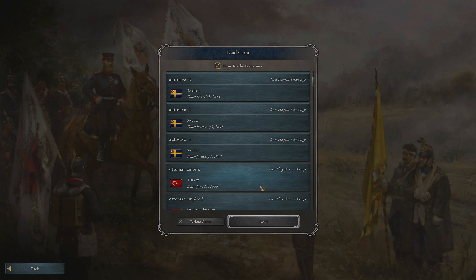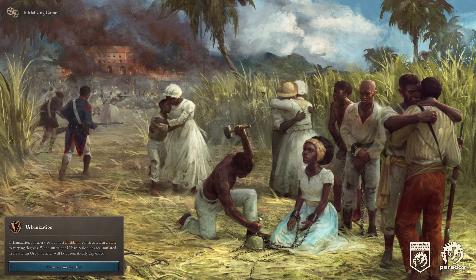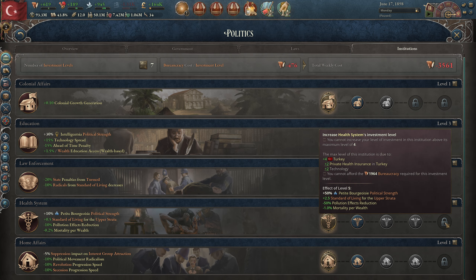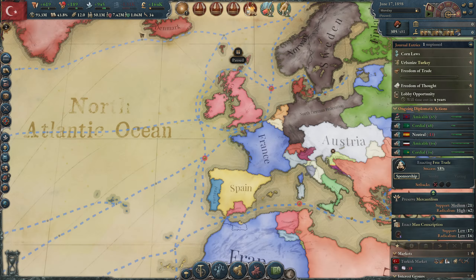Hey everyone, Flying Dutchy here. Welcome back to another episode in our Ottoman run. Something happened when I was on holidays - this is a new episode after a couple of weeks. When I click on load game, the save file is not there. The only save file I have is from 1898. I've checked this many times and I don't know what's going on, but this happens a lot in Victoria 3.